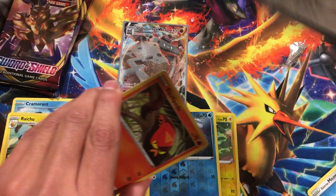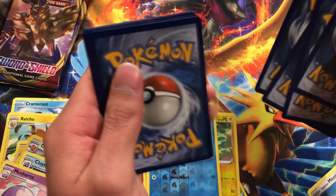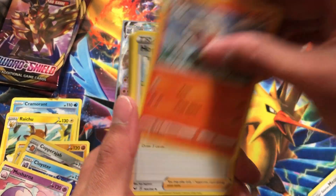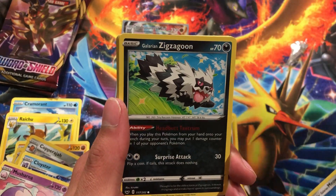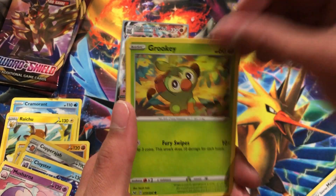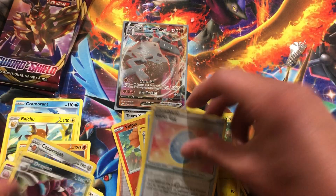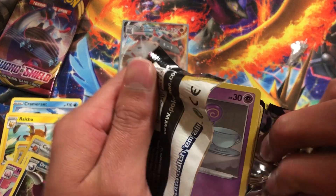We got the code card for you guys. Let's see what we can get — we got Psychic Energy, Reboot, Hop, Poke Gear 3.0, Sizzlipede, Zigzagoon, Moona, Snorunt, Lucky Egg, and the rare is a Scorpion. We got two packs left.